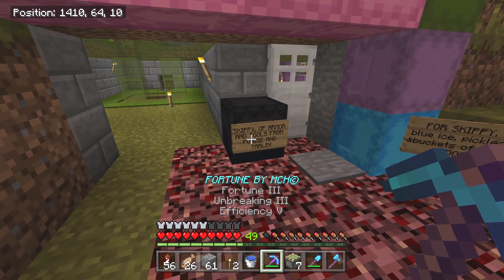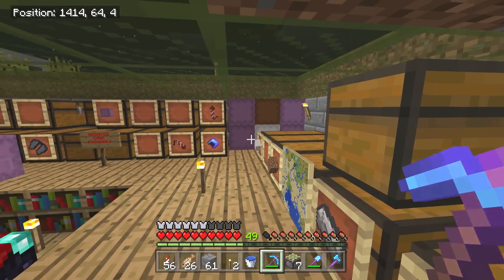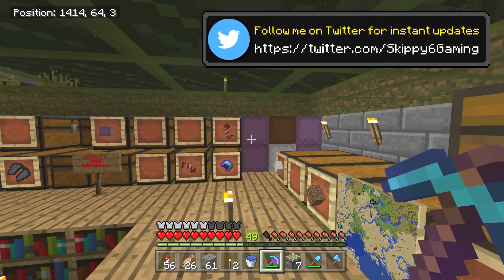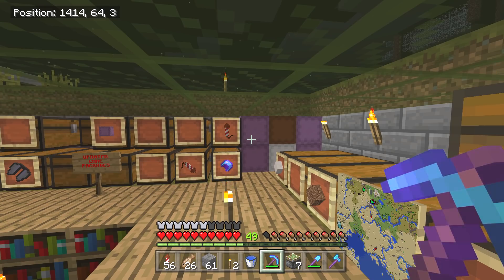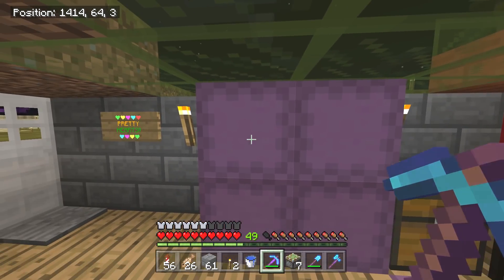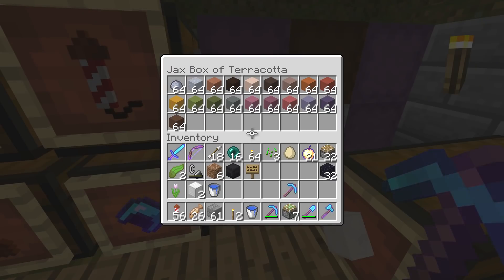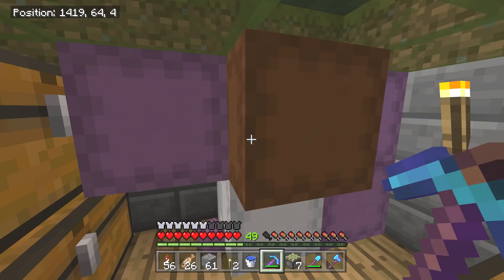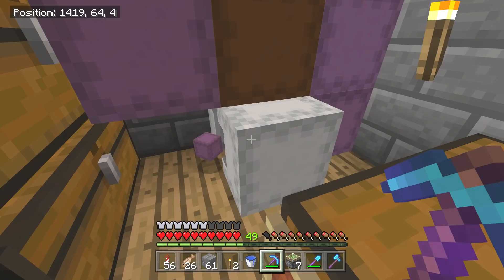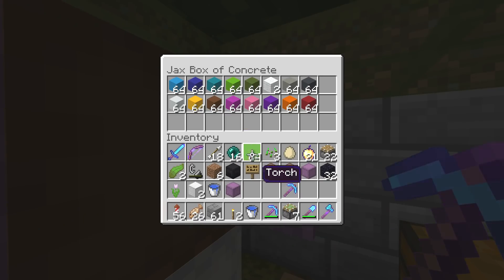We're gonna grab some shulker boxes and rush to the Nether. Once we're in the Nether, we're gonna find a tunnel and go really really far, then make another portal and pop out — because that way we have a way better chance of finding an ocean. Jax gave me a whole bunch of concrete stuff so let's take some of this.